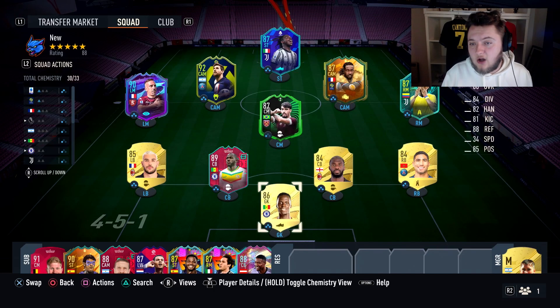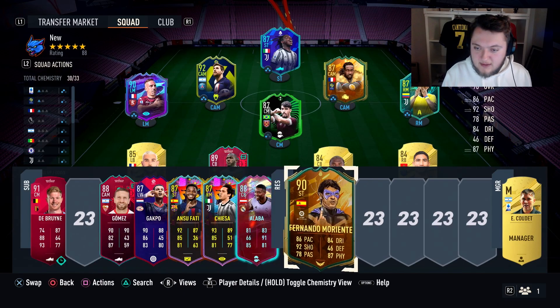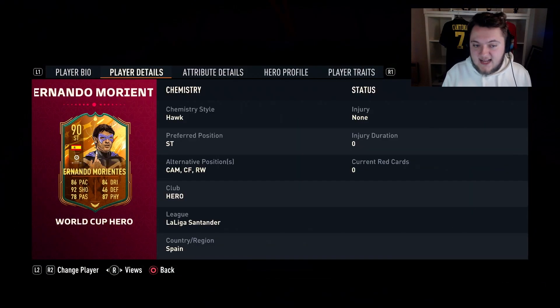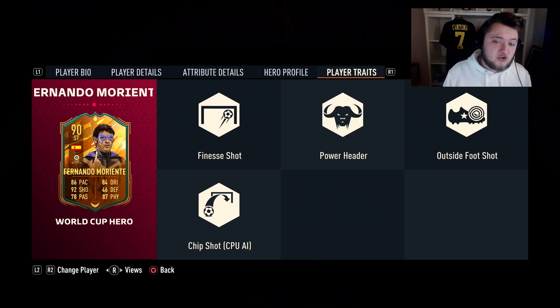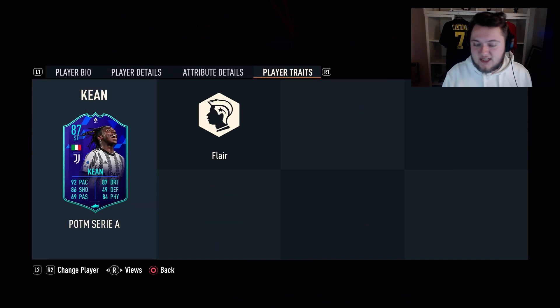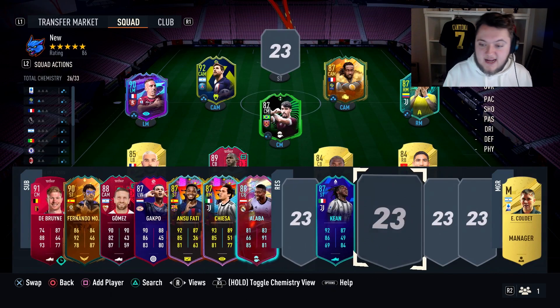We're on Old Gen right now. I honestly think this is going to be quite a good comparison to Fernando Morientes. Dropping them in the reserves to compare - Morientes has got three less dribbling and a little bit less pace, but he's got a lot more shooting than Moise Kean and more passing too. The thing that differentiates these two is Morientes has really, really good traits - finesse shot, power header and outside foot shot, which are literally the best three traits in the game. Moise Kean only has flair, which is a little bit disappointing.